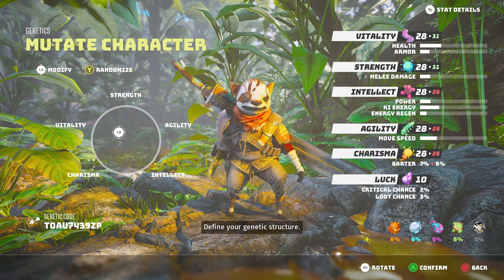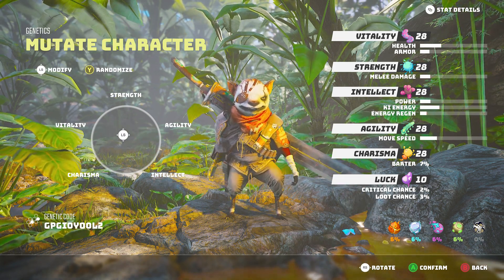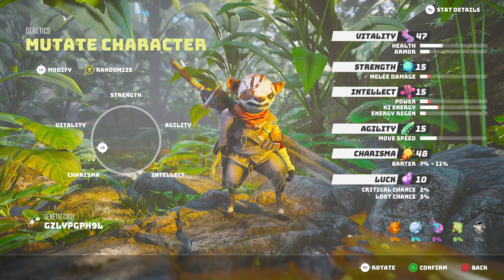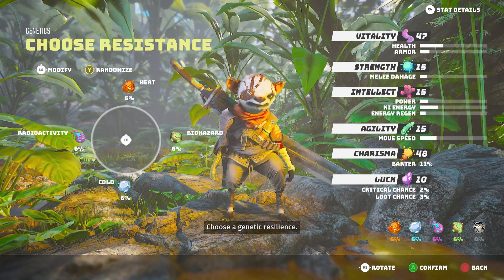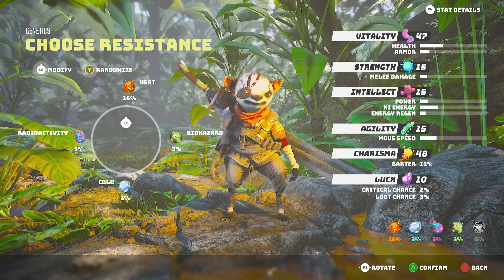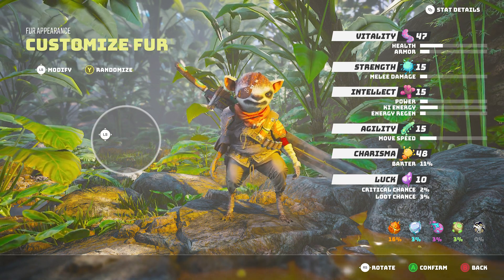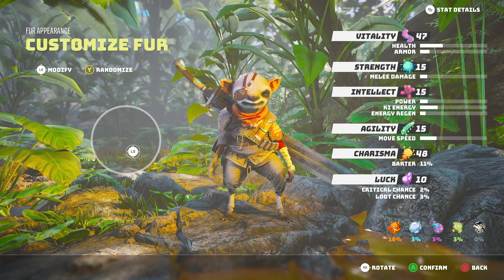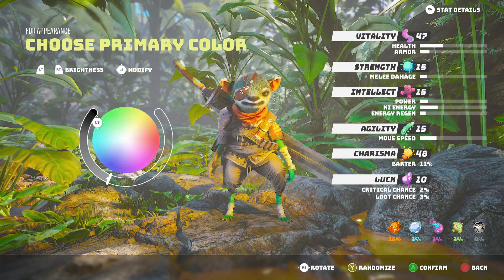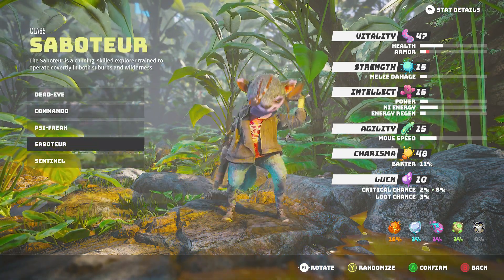You can choose many different things about how your character looks. You're going to notice off the get-go that you're pretty much essentially controlling a furry, human-style animal. There's lots of different looks, sizes, and resistances — lots of customization on how you look and what your character is going to be able to do. It gives more options than most RPGs out there, which makes it unique. You then can choose your class — I chose a commando, but there are many different options.